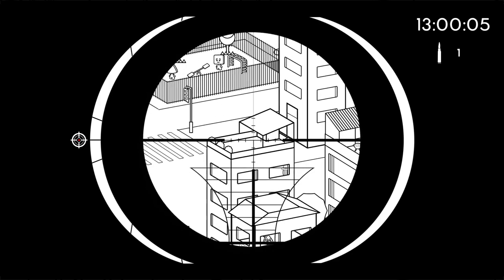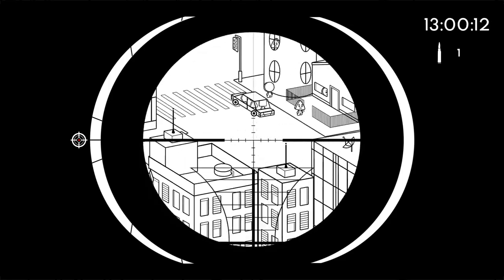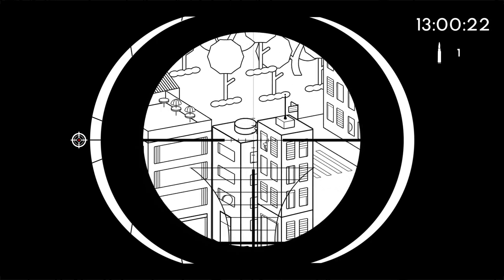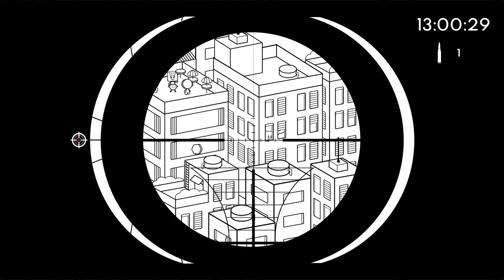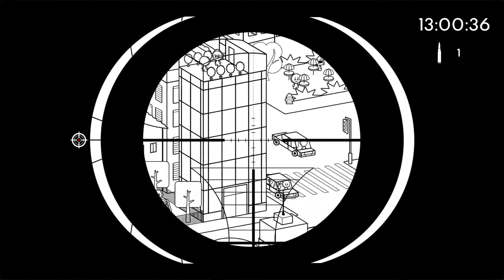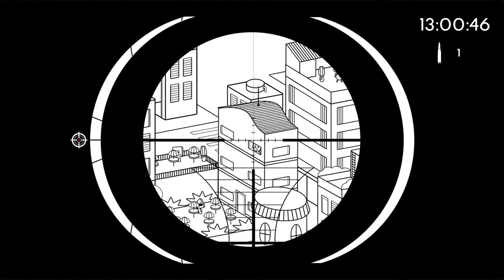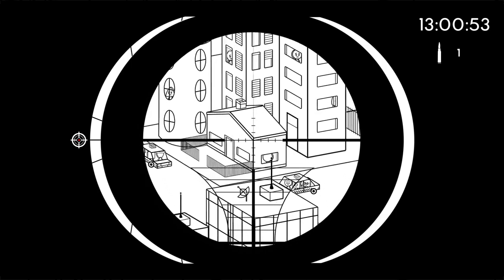Since he's holding someone hostage, I probably want to look into buildings. Scanning around - that guy's not him, definitely want to look for someone who might look a little scared. That one's not it. He might be in a vehicle. I can see why this is described as Sniper Elite meets Where's Waldo. I'm not seeing anybody with those scars.